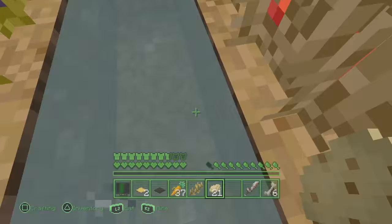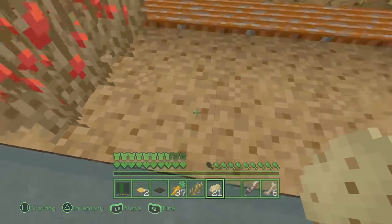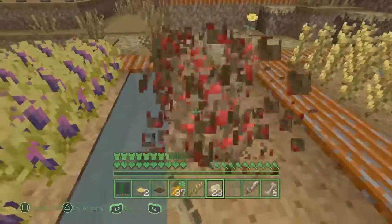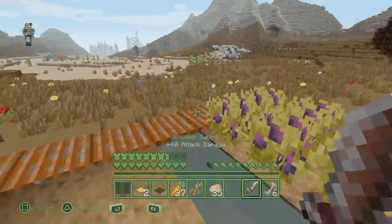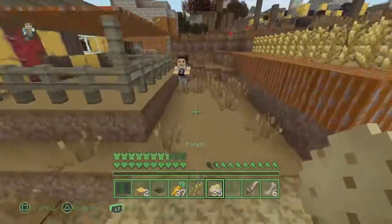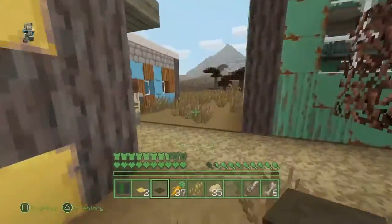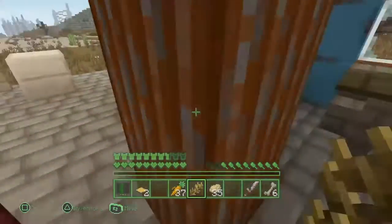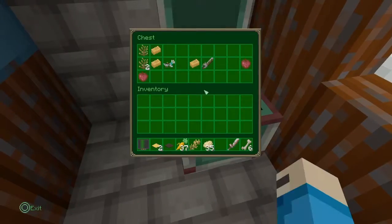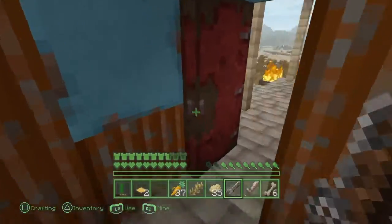I just like how the creators of these maps, these editions, do it — they do a very very nice job. I've already been to the blacksmith over here and it has pretty great stuff — a lot of great stuff. There's some diamond horse armor and an iron sword.